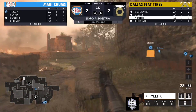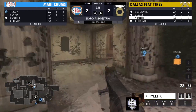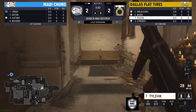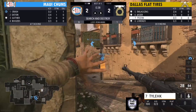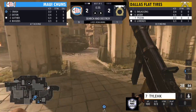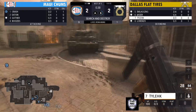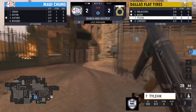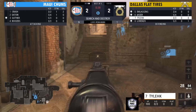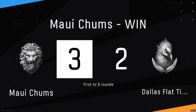Right now it's a 1v3. Tyleek at 0-3 — if he could clutch this, it would be incredible. The bomb is circling around. He's able to scare off the bomb planter and works his way around with timing. Eaton didn't see him. Tyleek tries to put out some shots, but they don't connect. Just like that, Maui Chums is able to get the win, maintaining their lead — 3-2.